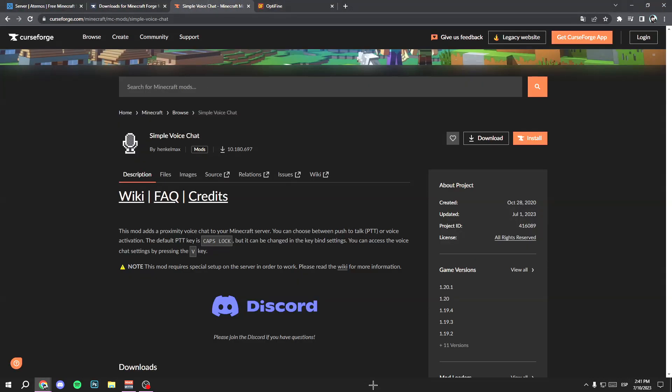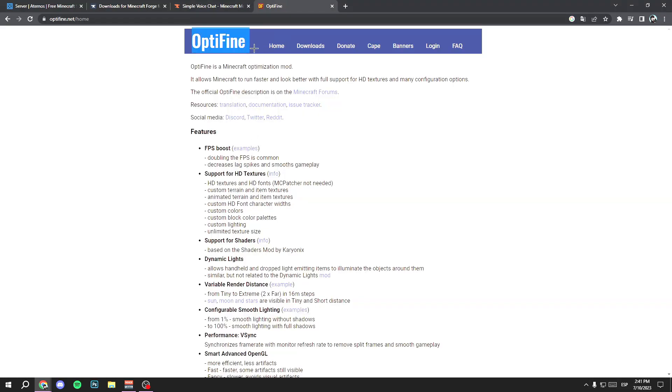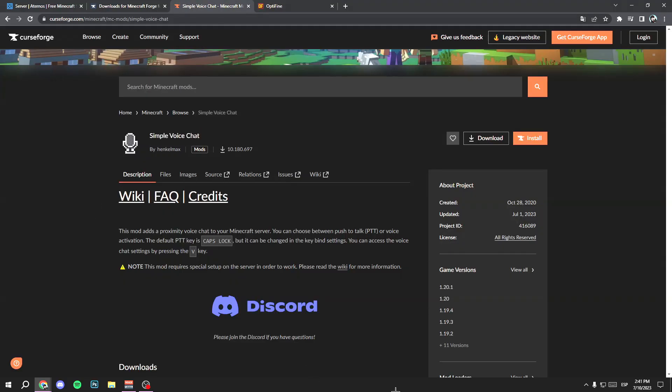Download these two mods that I leave in the description: Simple Voice Chat and OptiFine. OptiFine is not necessary but will increase your FPS a lot, so download it too. First I'm going to show you how to install Simple Voice Chat.